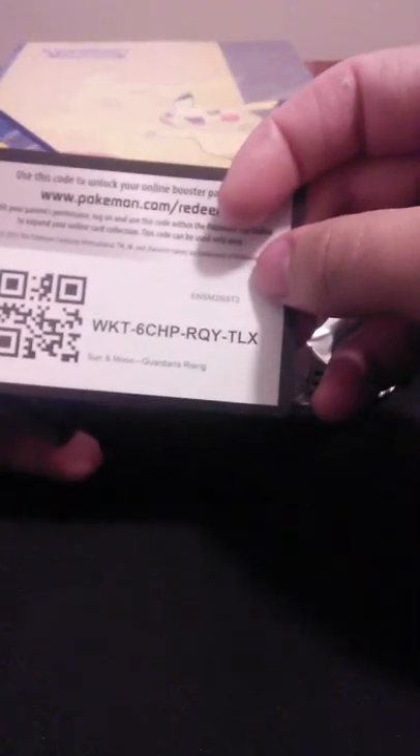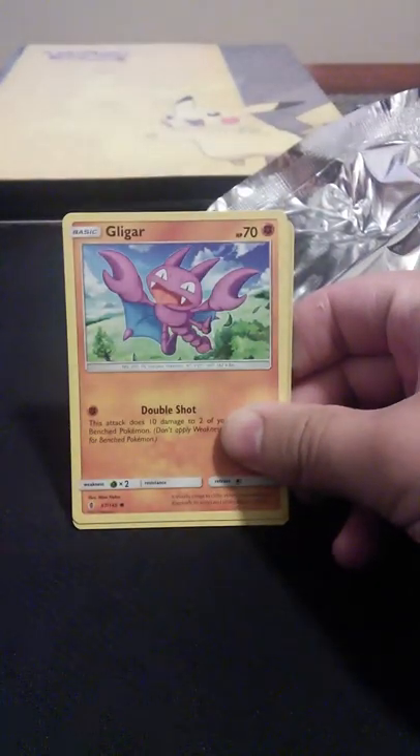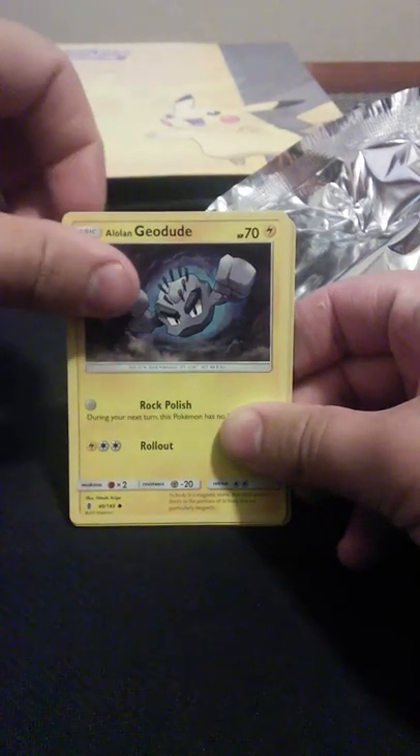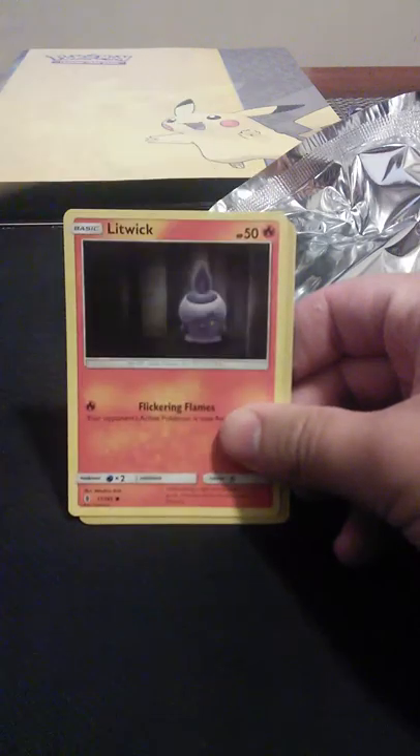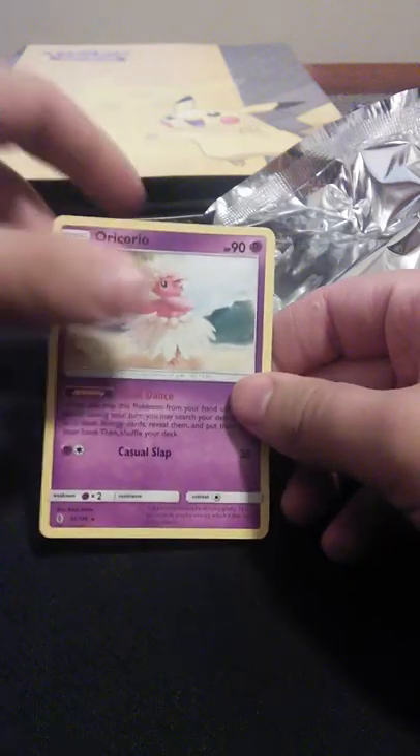Moving on to guardians rising. So we got psychic energy, Weepinbell, Fletchinder, Slugma, Bellsprout, Gligar, Hala's item, Geodude, Patrat, Litwick, a reverse holo Talonflame, and an Oricorio.